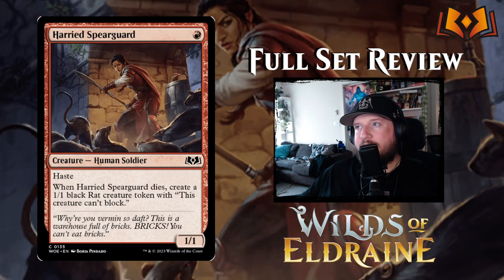Harried Spearguard is one red for a 1/1 Human Soldier with haste. When Harried Spearguard dies, you create a 1/1 black Rat creature token that can't block. Again, the black-red rat archetype shows up — a lot of these red cards tie into it.